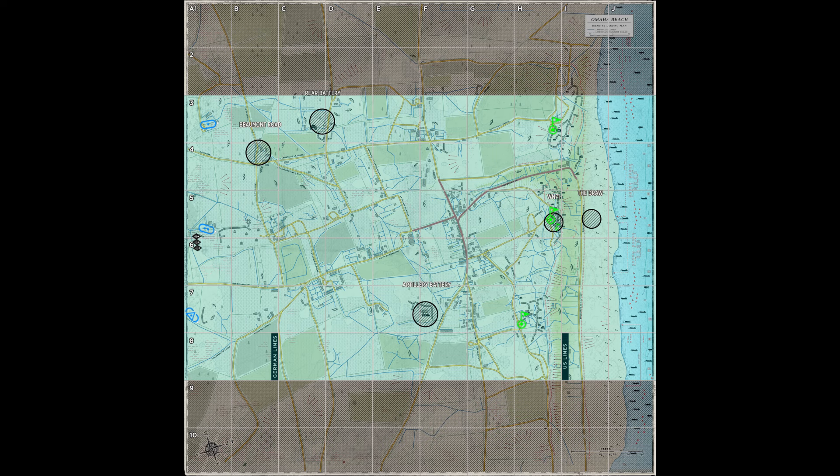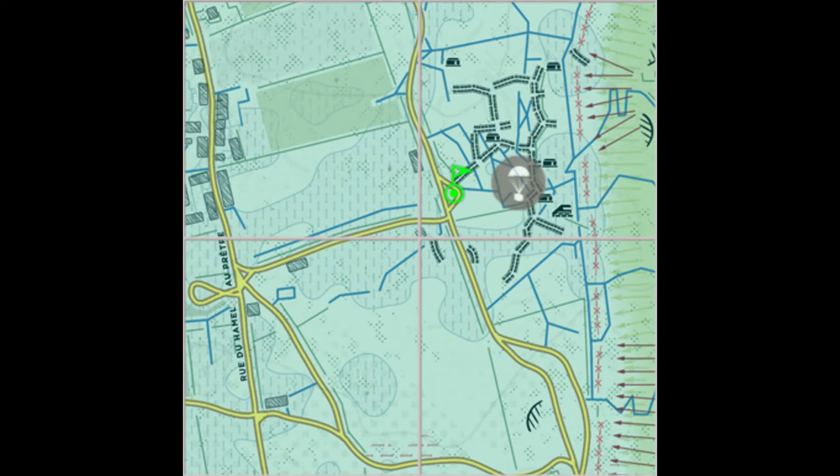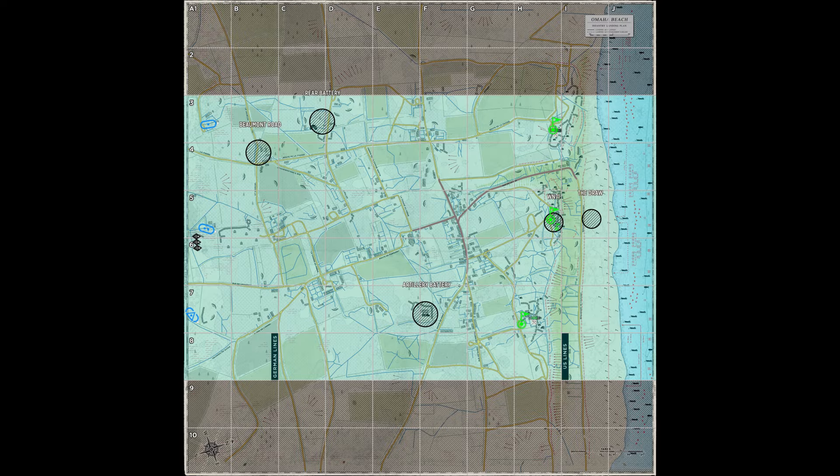Once that is done, hop into a supply truck and start preparing the next sector. When you get your supplies back, drop them close to the northern and southern default garrisons and ask teammates to set up a garrison on them. If they don't do it, just leave the supplies where they are — you're going to focus on preparing the next sector, and when you're done with that, go there and set up the garrisons yourself.